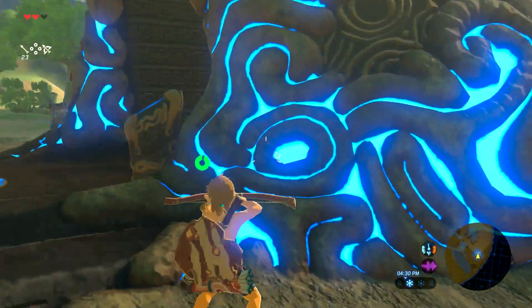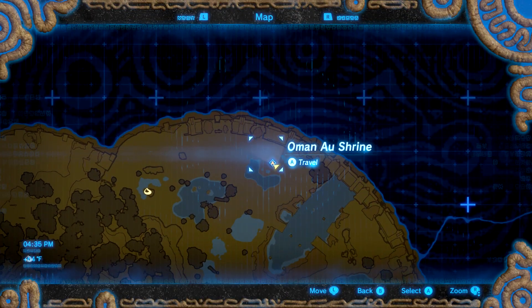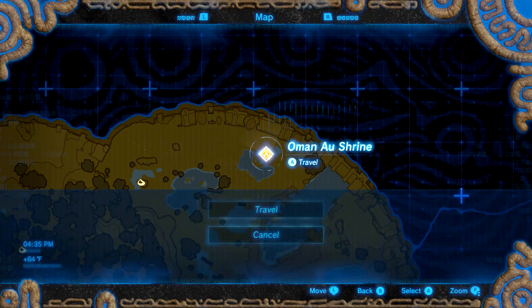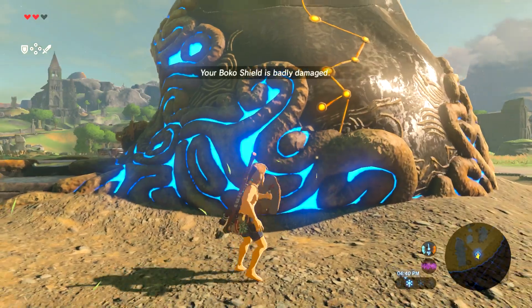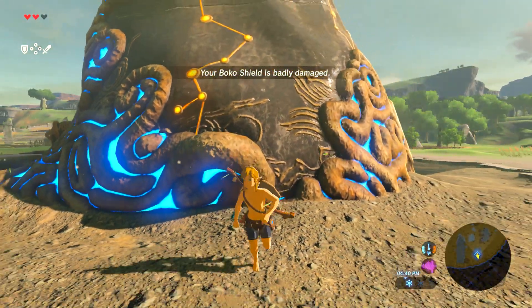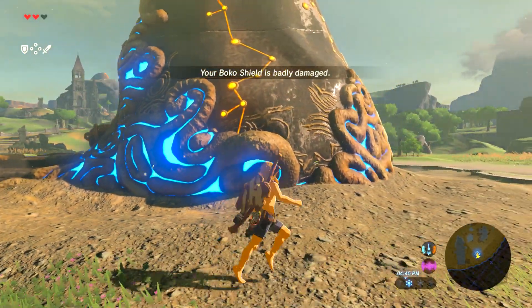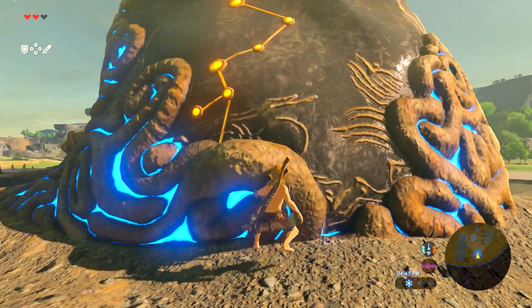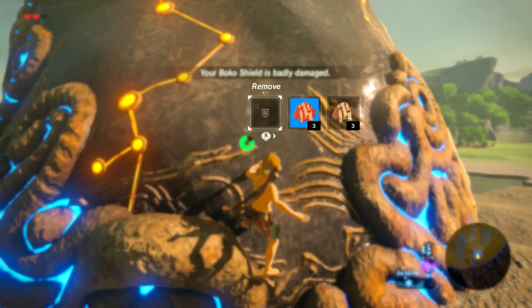Using the Sheikah Slate on this slide here, even if you haven't beat the shrine, you can still teleport to it as long as you use the Sheikah Slate on this slide. And like I said at the end of the last video, there is a glitch that allows you to just flip through the shrines using this field jump.